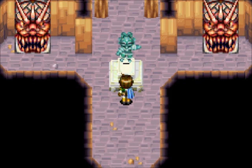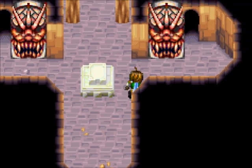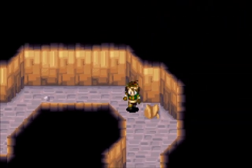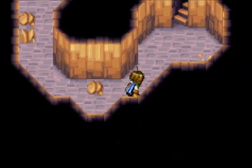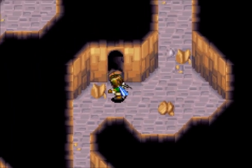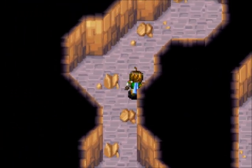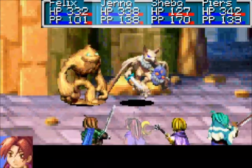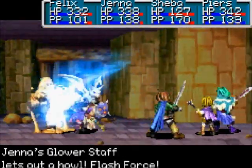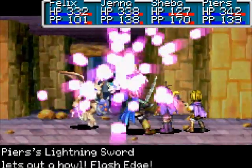Our last video we got to Gaia Rock, which is our next dungeon. We did the outside of the dungeon. We got this idol, and this idol is going to allow us to move on in this dungeon and to weaken the boss. I mentioned last video that if you want to, you can just come in here, go through this dungeon, no problem — but it will be virtually impossible.